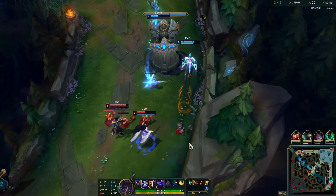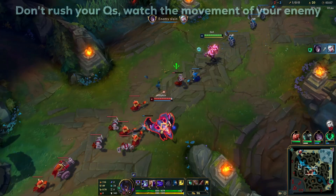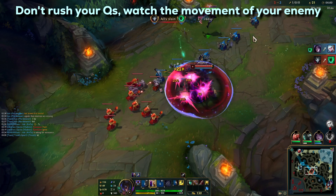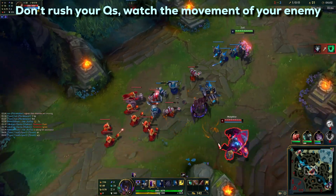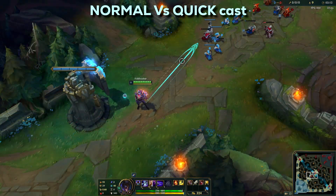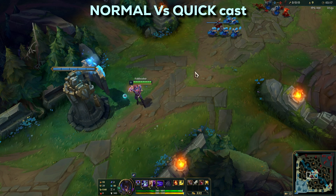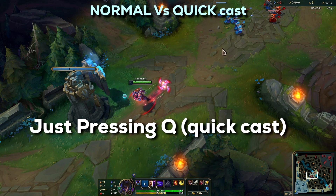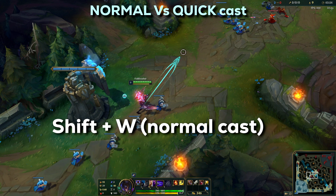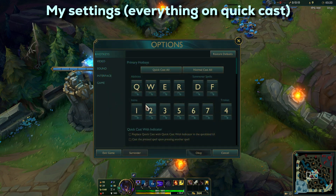Another tip to hit shurikens more often: you don't have to rush your WEQ combo. Sometimes it's better to just throw WE, wait for your opponent to start to dodge, and then throw your Qs. Also, using normal cast can help you aim your shurikens. I personally use both — my abilities are on quick cast, but when I press shift plus the key of the ability it turns to normal cast. You can adjust that in the settings.